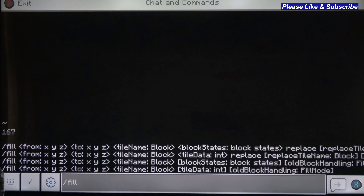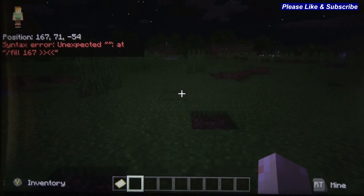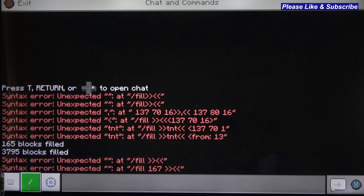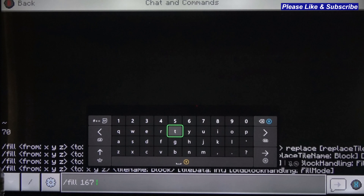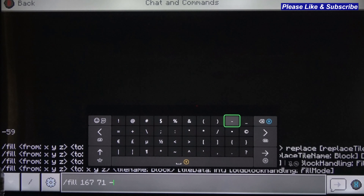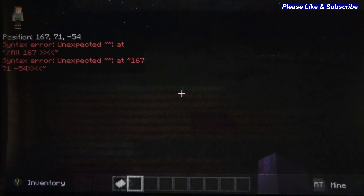I pushed up and that brings up what you had. So you're going to go 167, 71, minus 54. Then I hit the start button again, because what happens is every time I hit the start button it'll save everything, and I don't have to remember it.